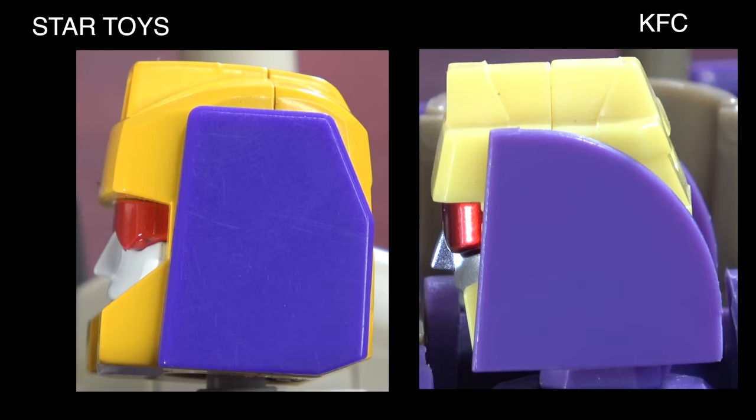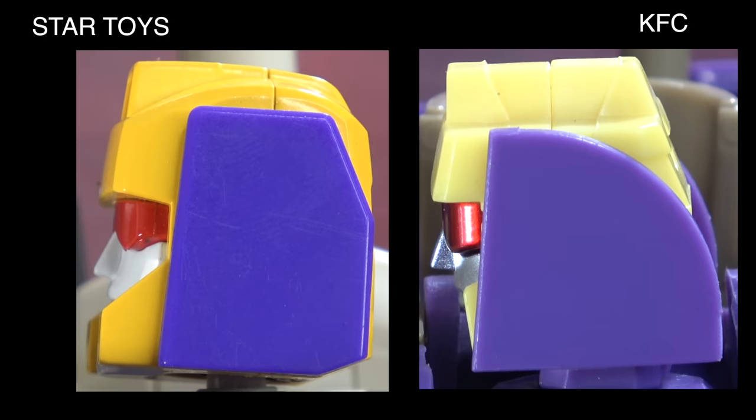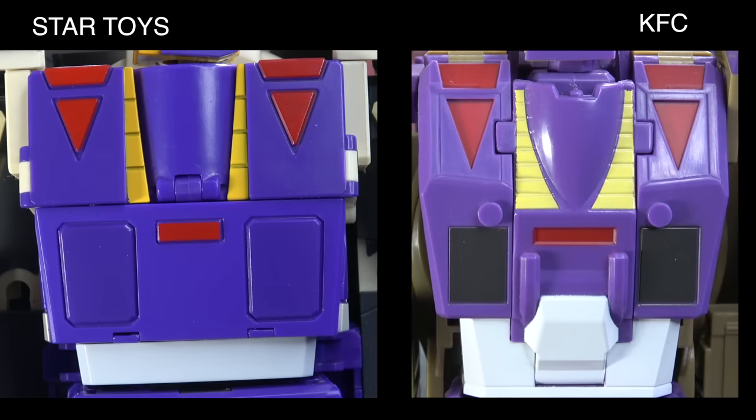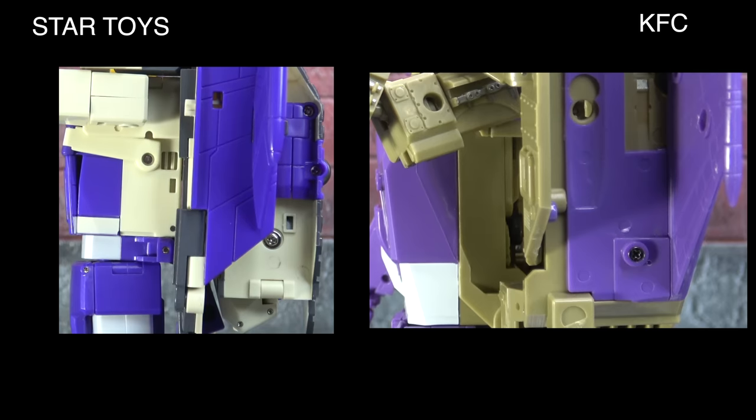From the side, the purple piece on the KFC Blitzwing hides most of the helmet and face, whereas the Star Toys version shows much more of the helmet and face, bringing about much more character. As for the torso from the front, the KFC is more interesting — there's more paint breakup on the side panels, a clearly defined abdomen, and tighter lines on the yellow. KFC also has silver accents on the sides of the chest, though neither is fully accurate to the cartoon model.